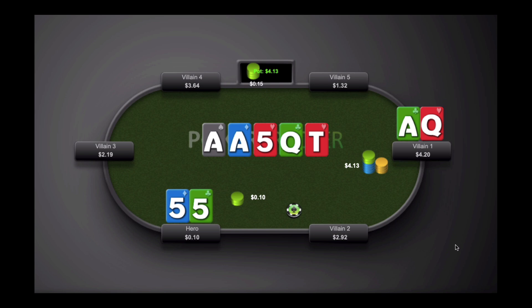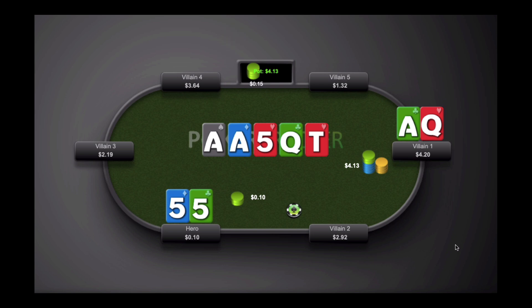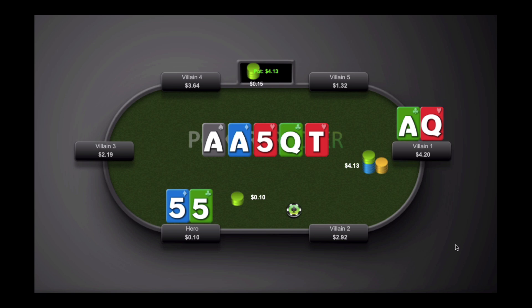That's about all I got to say for this hand. As always, I want to know what you guys think — let me know your thoughts in the comments below. I think this is a pretty straightforward hand; I don't expect a whole lot of debate. If you guys enjoy watching micro stakes poker hand history reviews and strategy videos, make sure you give this video a thumbs up and subscribe to my YouTube channel — I'm putting up videos like this a lot more frequently these days. Lastly, make sure you grab a copy of my free poker cheat sheet called Massive Profit at the Micros — it's the top link in the description below and gives you my complete strategy for crushing these stakes. It's around 50 pages, completely free, and should help you get much better results. Thanks a lot for watching — this has been Nathan Williams with BlackRain79.com.